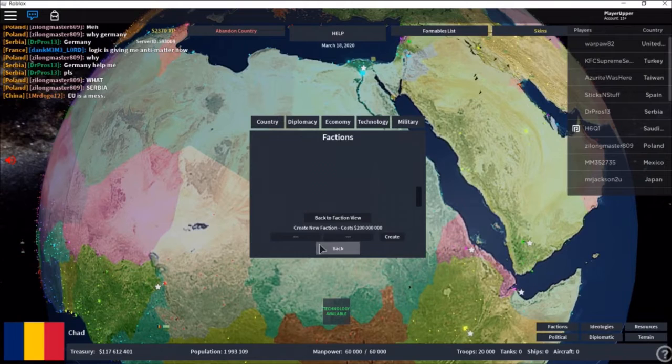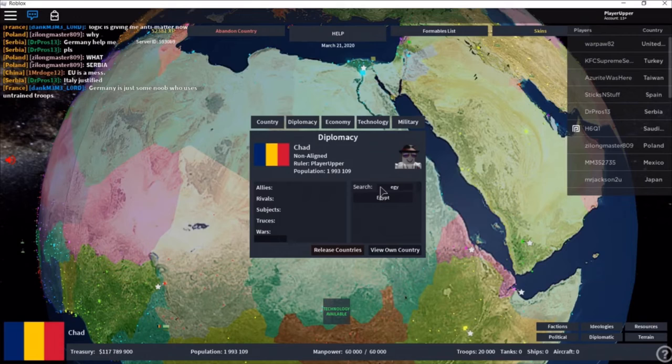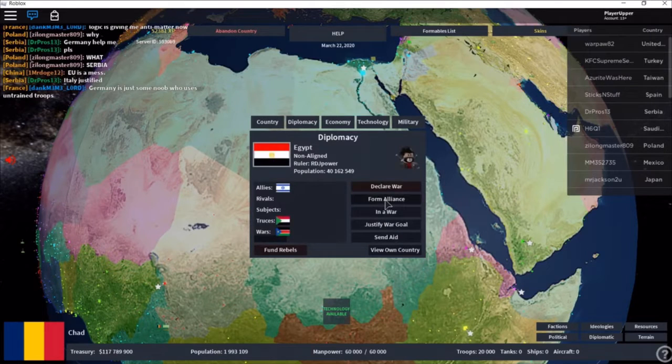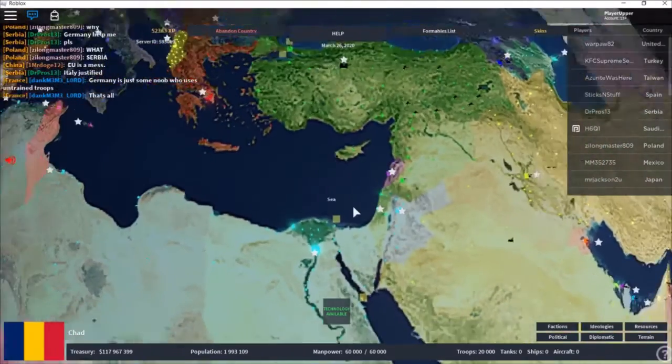Oh, there are no factions at all. So I'm going to ally with Egypt because they're right next to me and they'll probably take me out real easily. Oh, they're allies with Israel? That's a bit weird, don't you think?